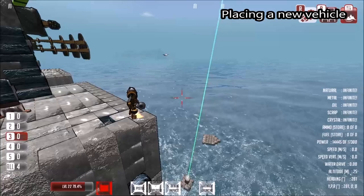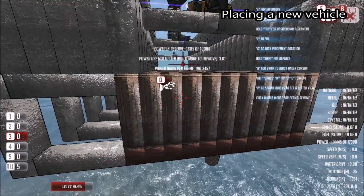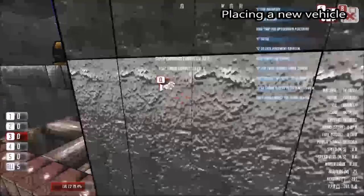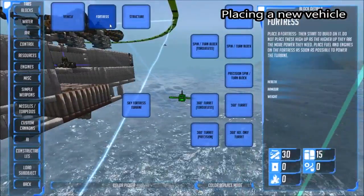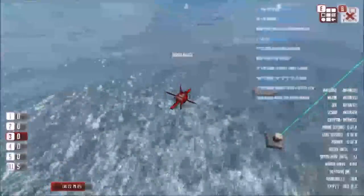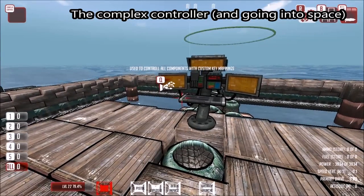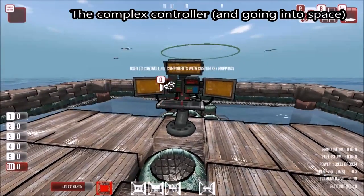In order to place a new vehicle in From the Depths, all we need to do is enter build mode. We then go to the Constructables tab and select Vehicle. We can also select Fortress from the Constructables tab. From the Depths allows you very precise control of your vehicle by giving you access to this complex controller component, which can be found in the inventory.